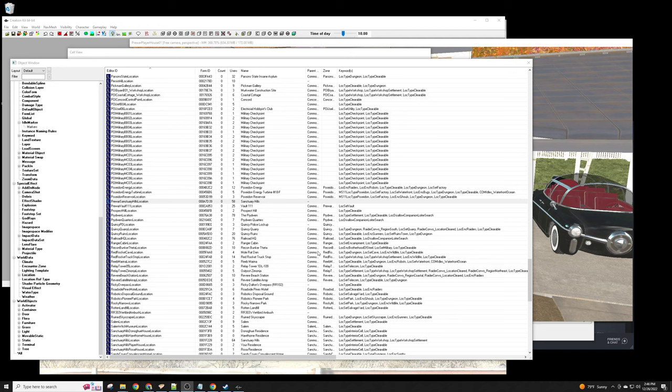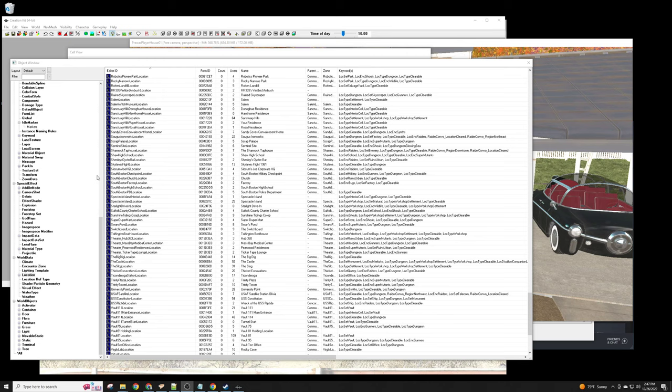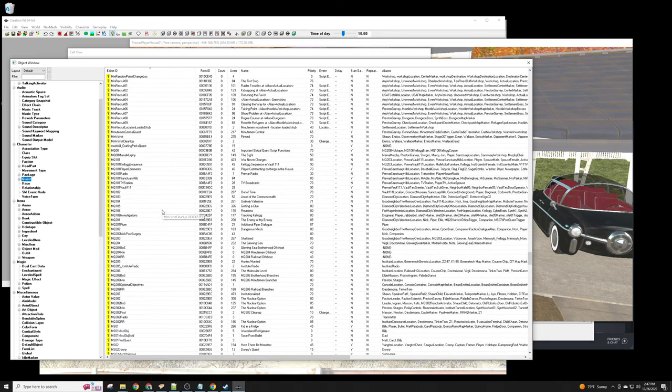Hello again, this is Part 2 of a video about making a tiny mod to add glasses to the player's inventory at the very beginning of the game. Where we left off is basically starting to make the mod. We had researched where to make it and found out that the MQ101 Quest is the main part of the game that controls the whole game itself.